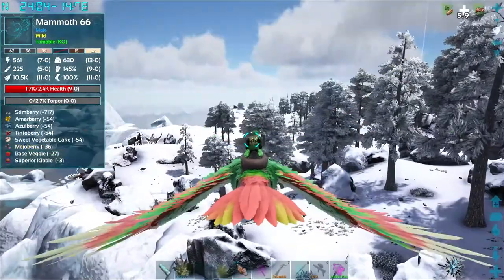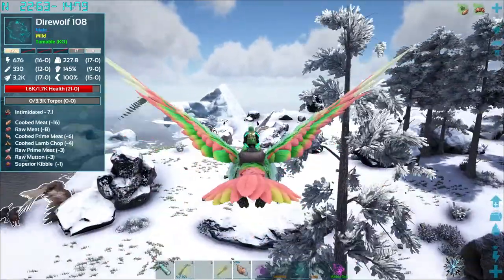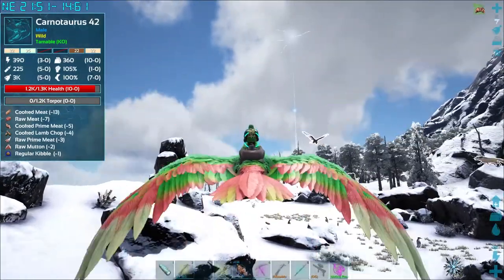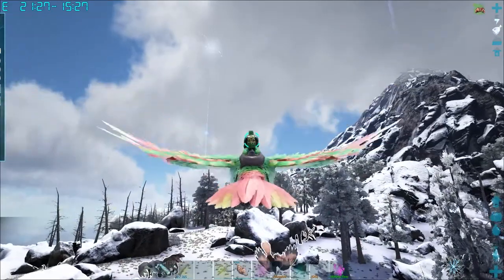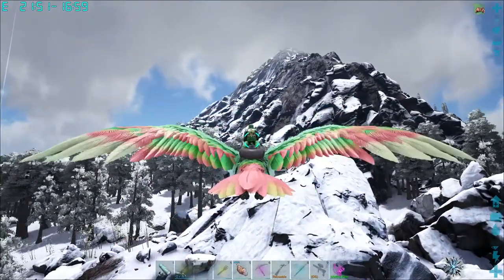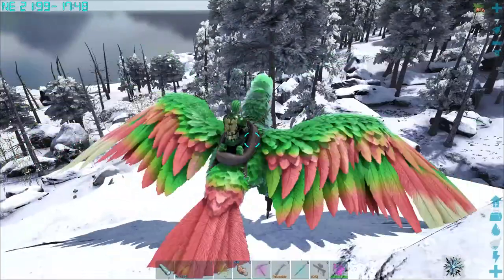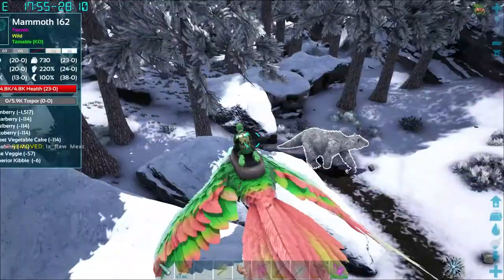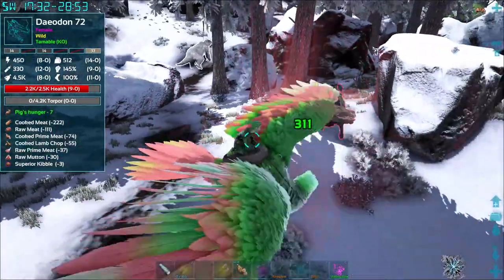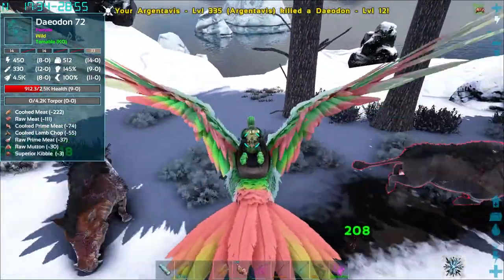There's another direwolf, and a UTI at level 12 — absolute poop. Not seeing any super high level daedons. Let's land up here to get some stone. I feel something munching — a megatherium at level 72. We've got levels 12 and 72 out here.